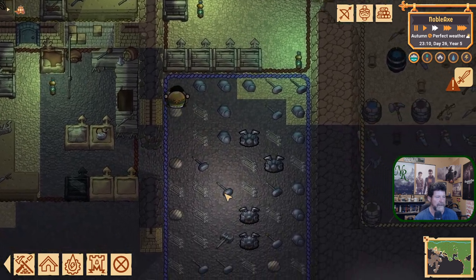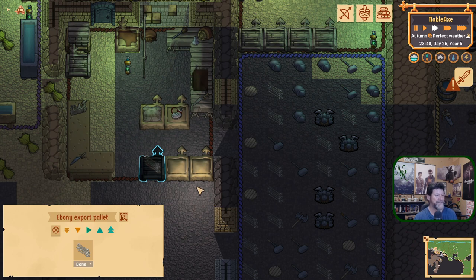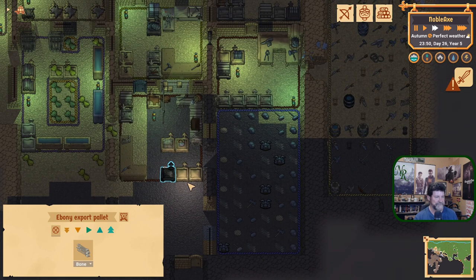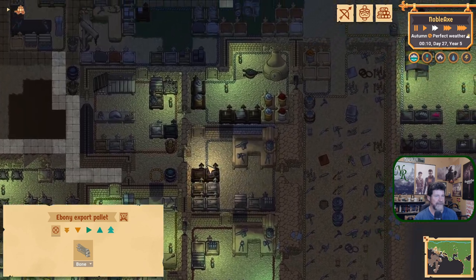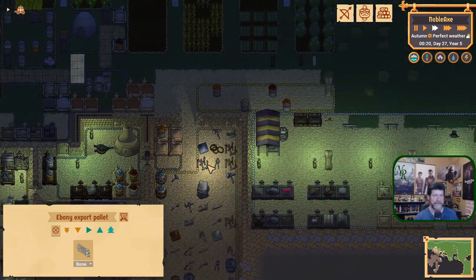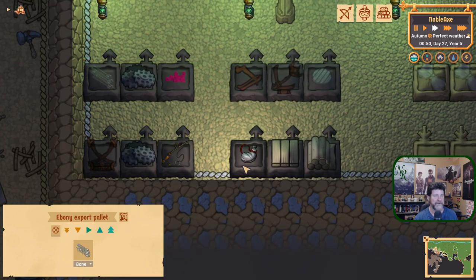Look at all the arrows. Okay, stop making arrows. Wow, I had no idea. We have arrows for days. We're at the end of autumn, so there'll be no more traders to get rid of our arrows.